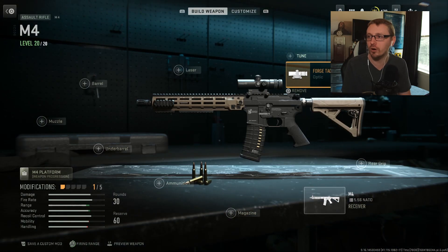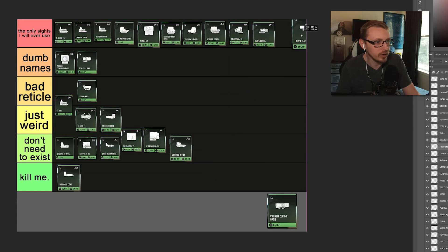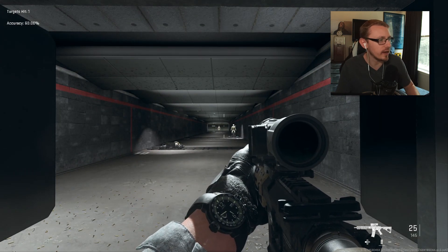It sounds like what they would rename a beer in a children's cartoon to get past the sensors. Forge Tac Delta 4 — this is good, a little bit more zoomed in. I'll put it up here. The Cronin Zero P — again, good, but doesn't need to exist. It's like the exact same thing.